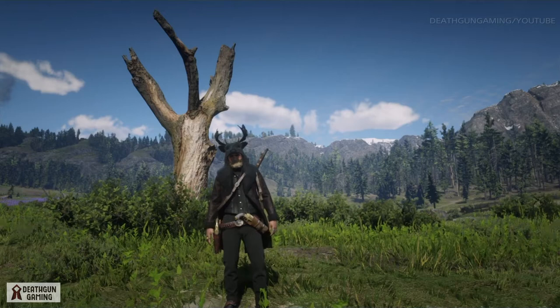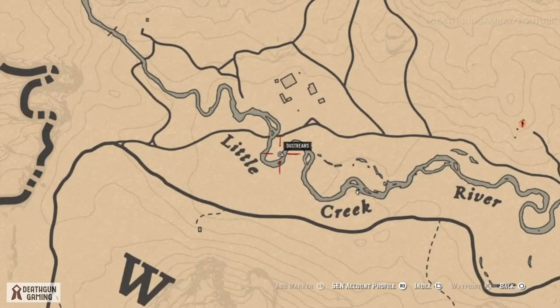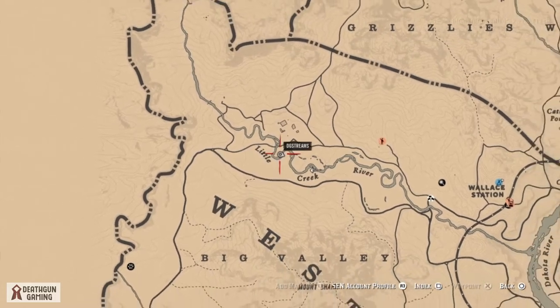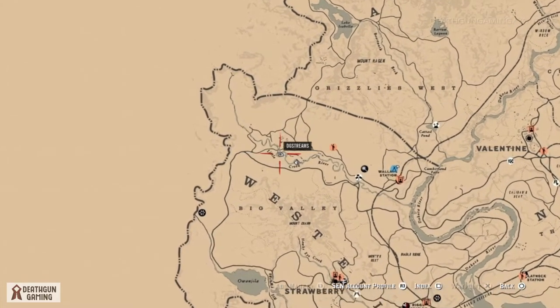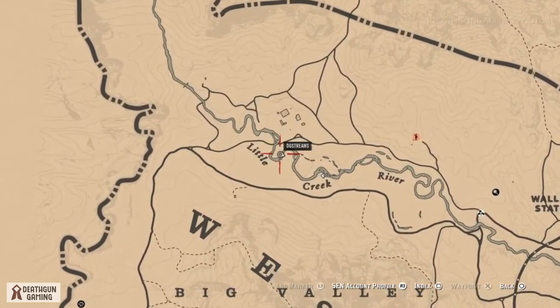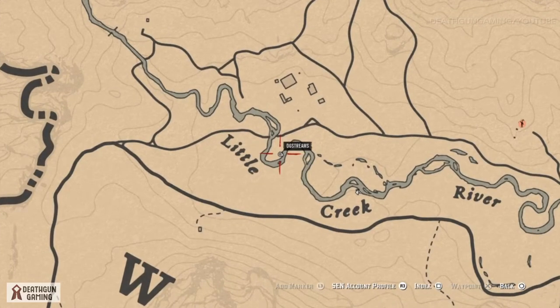After you pick up the 5 plants you will have to come to this location right here. It is the only place available on the map where you will be able to turn into the buck and it's also the area where you will be stuck as the buck. You cannot roam the rest of the world as the buck, which kind of sucks, but having fun here with friends is still pretty interesting. So make sure you come to Little Creek, and it has to be in this location right here.